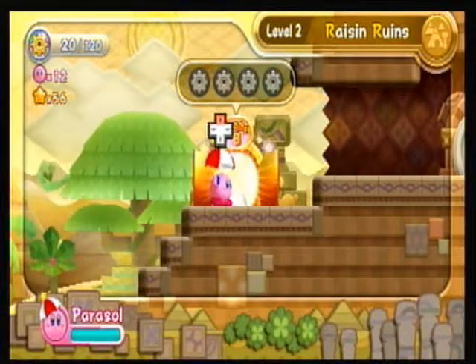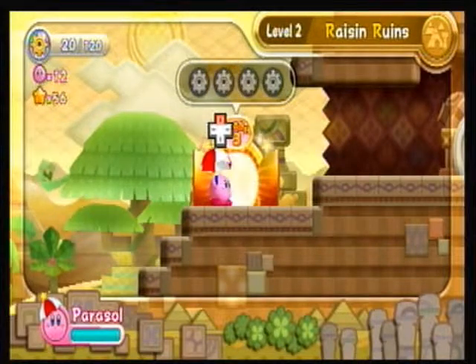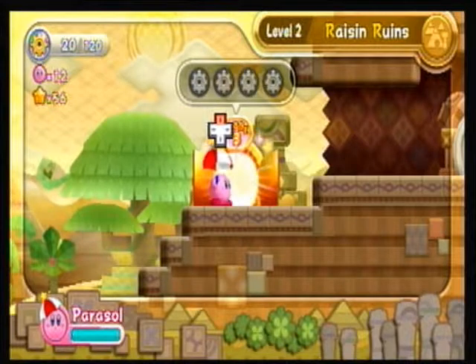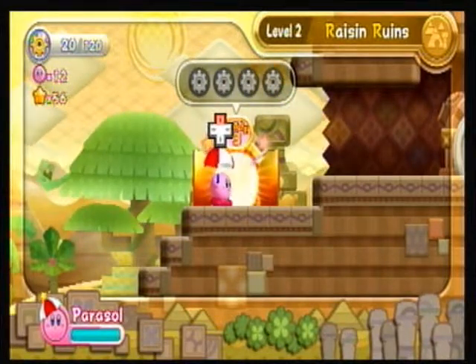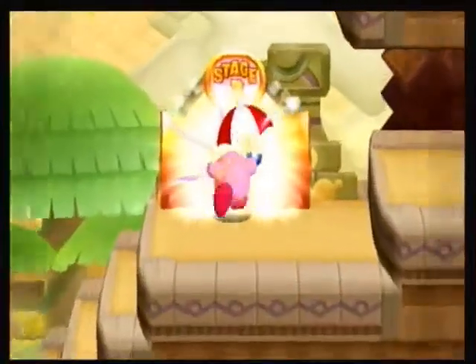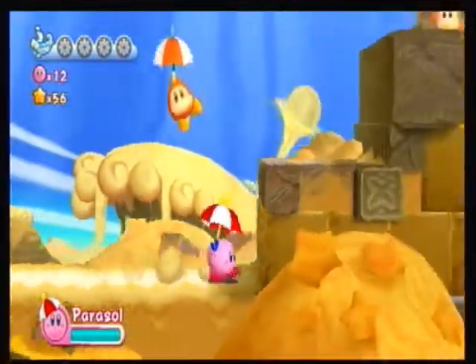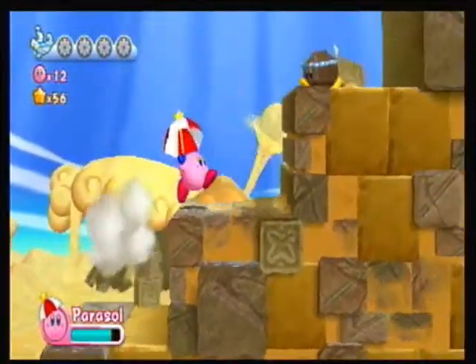Hey guys and welcome back to Let's Play Kirby's Return to Dream Land Part 4. In the last part we started Level 2, Raisin Ruins — did stage 1, stage 2. And now we're doing stage 3, stage 4, and finishing off the boss fight. So basically we're just going to be finishing off Raisin Ruins in this video.